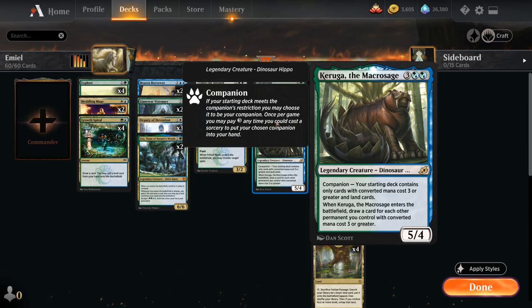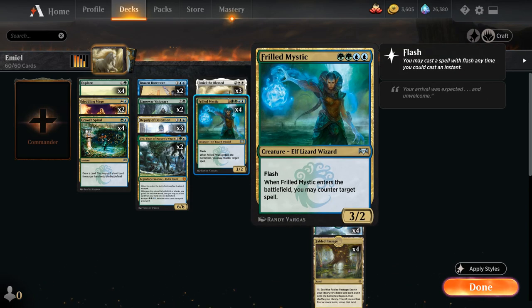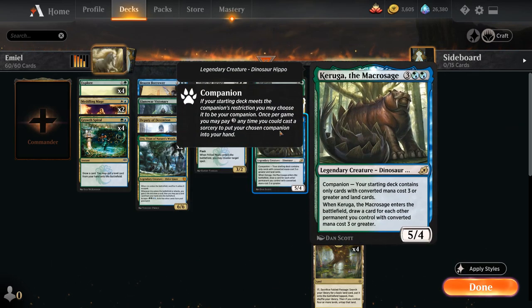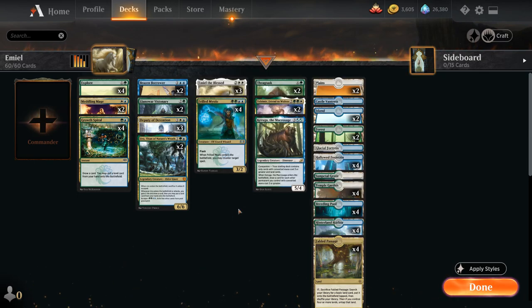Finally, we've got one copy of Keruga the Macrosage — a 5-mana 5/4 legendary dinosaur hippo. When Keruga enters the battlefield, we draw a card for each other permanent we control with converted mana cost three or greater. Keruga potentially makes for a very powerful card draw engine, especially if we have a lot of other creatures on the battlefield like Frilled Mystic, and Emil also counts towards drawing cards with Keruga.